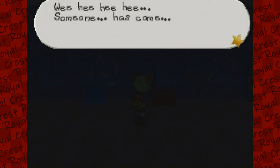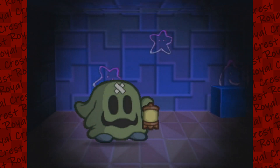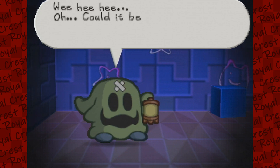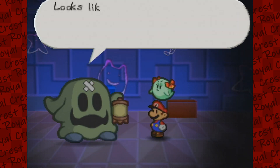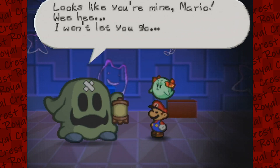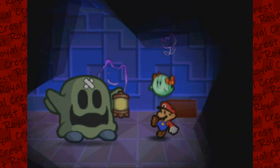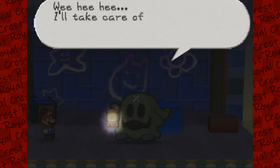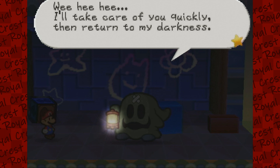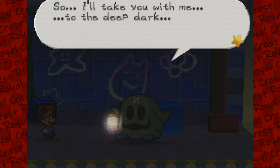Weeheehee! Someone has come — someone is here in the dark. Weeheehee — could it be? It's Mario! Looks like you're mine, Mario. Weeheehee, I won't let you go anywhere. And we have another mini-boss fight! He says: I'll take good care of you quickly, then return to my darkness. I hate the light, so I'll take you with me to the deep dark.